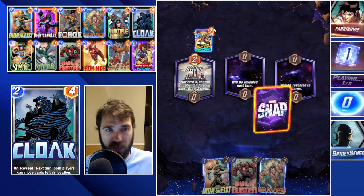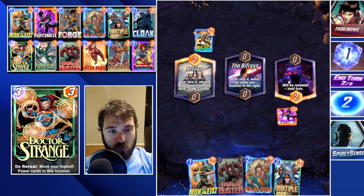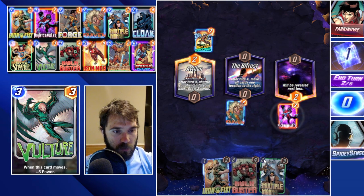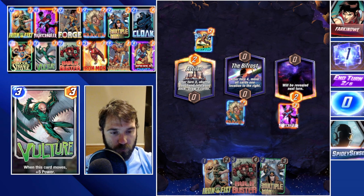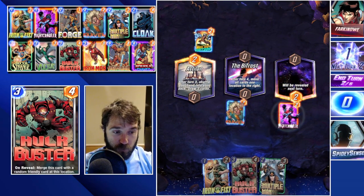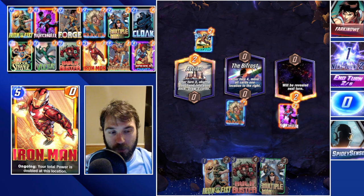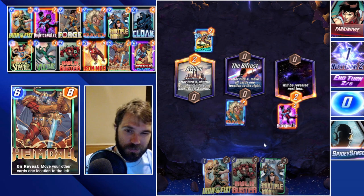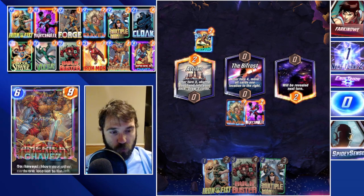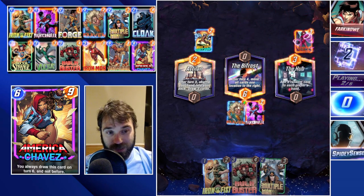Into one more game: they play Rocket Raccoon into the Atelian location. We play Nightcrawler to the far right lane, drop Craven into Bifrost — a decent way to push power. On four we can drop Multiple Man and Iron Fist, then Hulkbuster on five — this is an easy snap, might be a bot, but this layout is really nice for us. However, the Atelian location shuffles our Hulkbuster back into the deck after turn three, so it could be better but definitely could be worse.